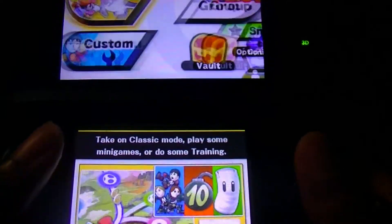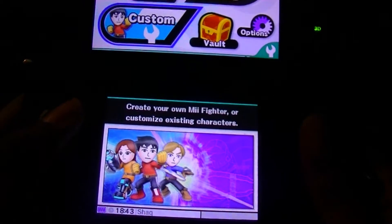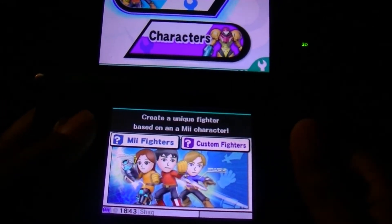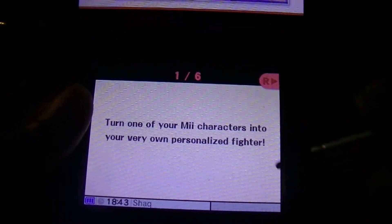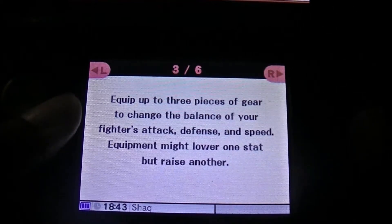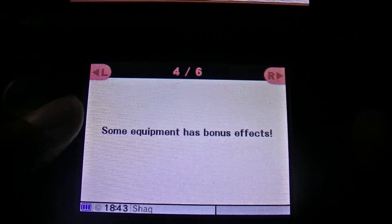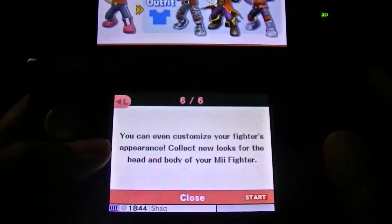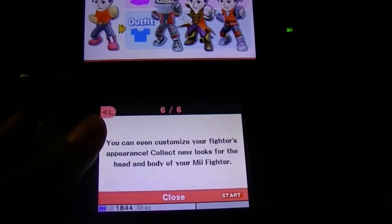I want to do Games and More, solo games. Unless I want to create a Mii first — create your Mii fighters or customize existing ones. Let's see — create a unique party fighter based on a Mii character. Custom fighters: turn one of your Mii characters into your very own personalized fighter. Choose from one of three classes: Brawler, Sword Fighter, and Gunner. Equip up to three pieces of gear to change your fighter's attack, defense, and speed. Assign special moves, and even customize head gear and outfits.